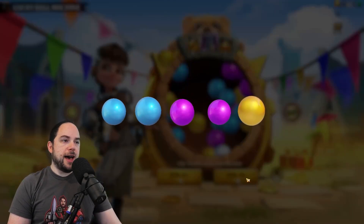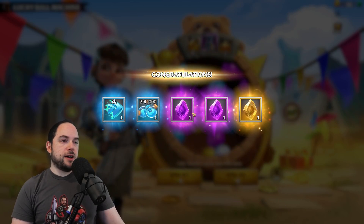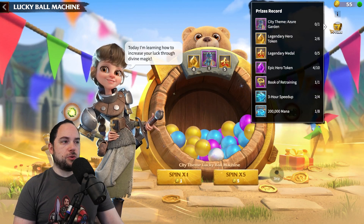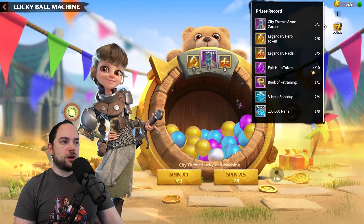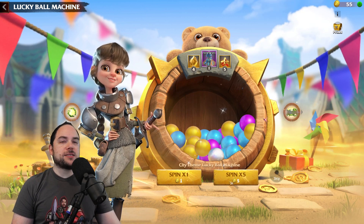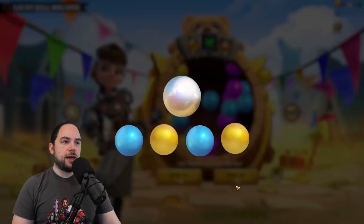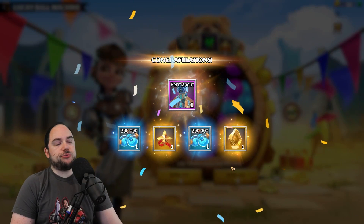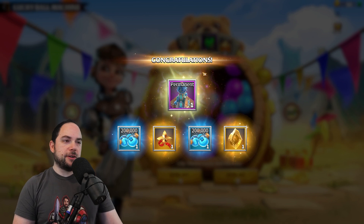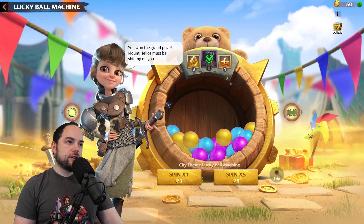If you're free to play after Season 2 — easy clap up in here. I already got the city theme! We're just clapping. Easy. GG, easy. City theme obtained. So do I even need to pull any more from here? All I care about is the Legendary Hero tokens.